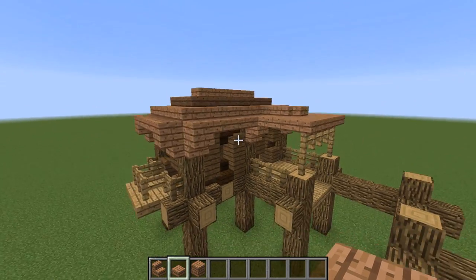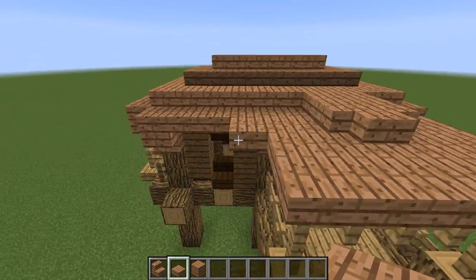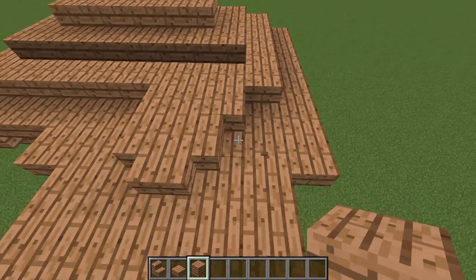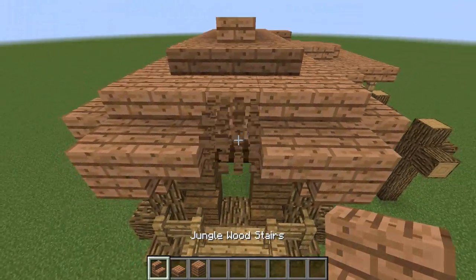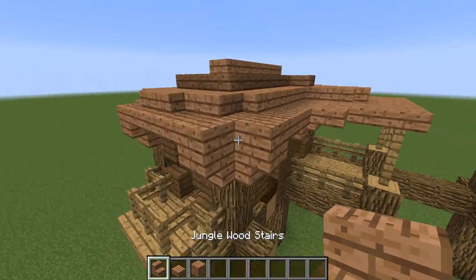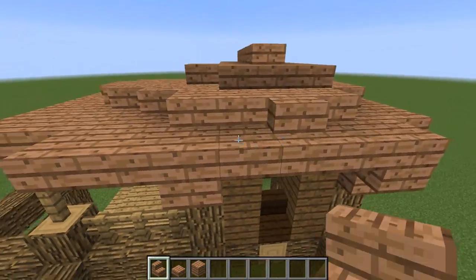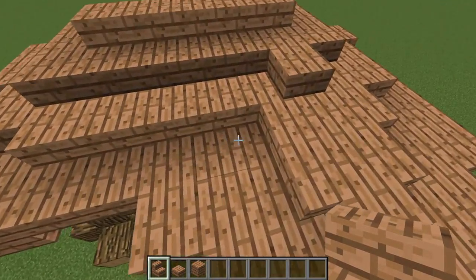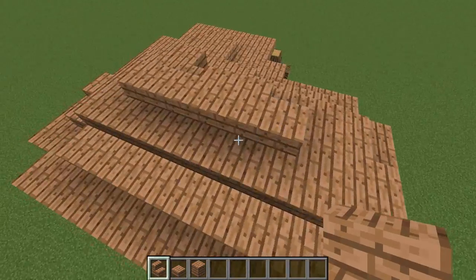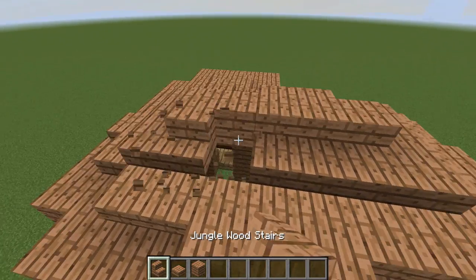We're gonna try to spice it up a little bit because this looks very plain and basic — we need to take it up a notch. Place just a slab right there, then perhaps two back here. Maybe switch out this stair for a block, then a slab here, maybe two stairs here to make it uneven. You can just kind of spice it up as much as you want — switch out some blocks to change how the roof looks, making it look less normal and a little bit uneven, giving some more character to the build.